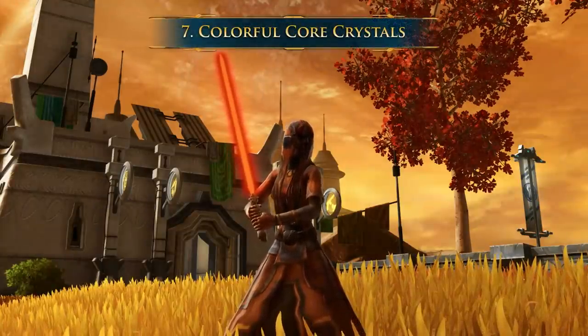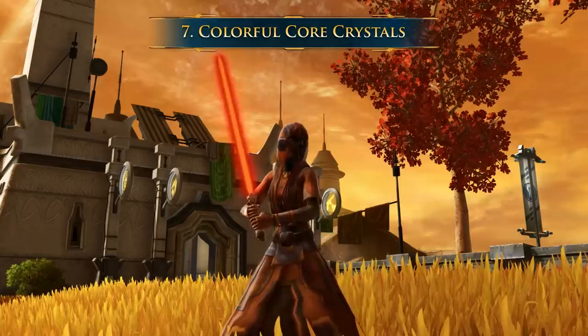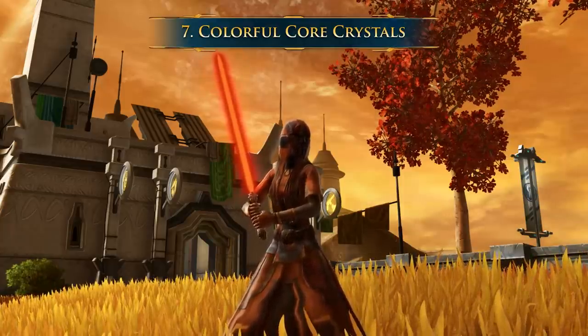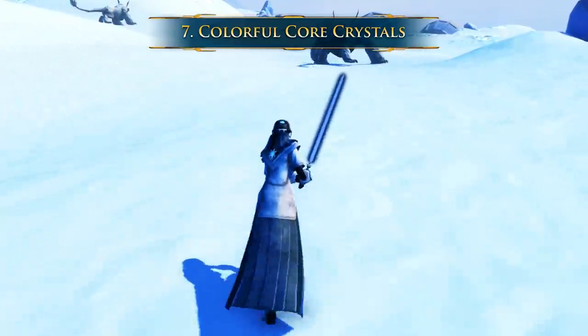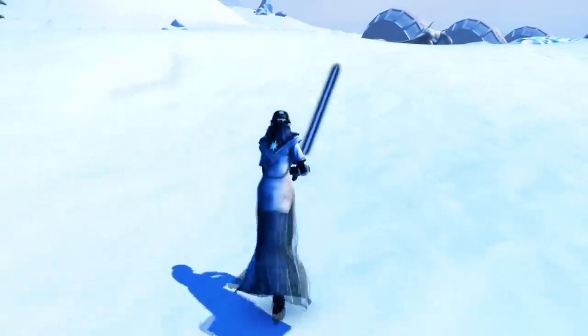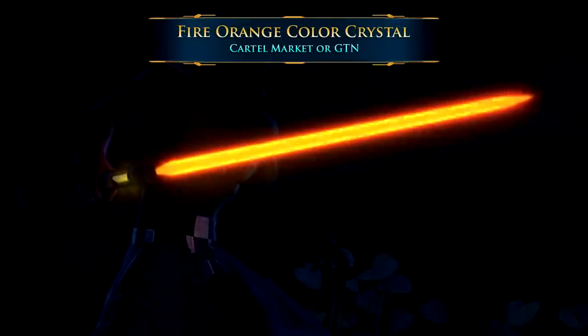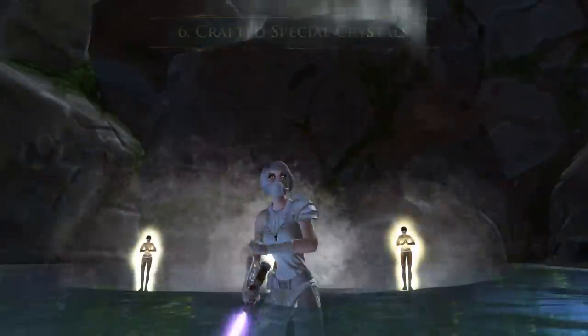Number 7: Colorful Core Crystals. In addition to the unusual colors with a white core, there are many cosmetic lightsaber colors with colored cores, allowing players to choose a color that perfectly reflects their Jedi or Sith. Many of these sabers are actually tri-colored, with subtly different shades giving many variations. For example, the green Empeth Crystal has a dark green striped center, a light green core, and a green corona. Another cool example is Fire Orange, which at first glance looks like an orange saber, but actually has an orange center stripe, a yellow core, and a red corona.